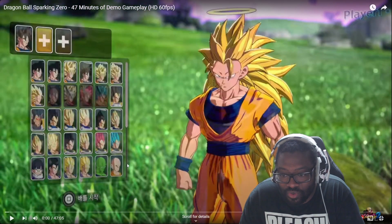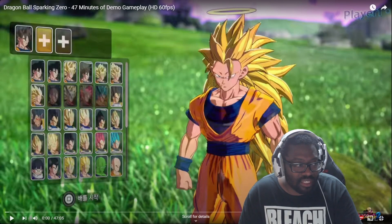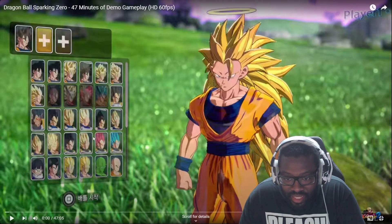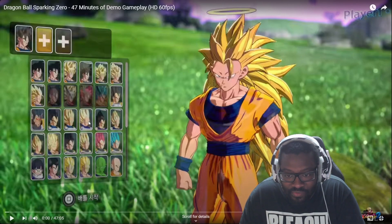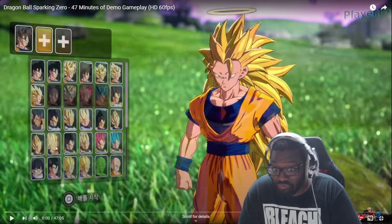Let's look at this character select screen real quick. It doesn't look like it's that big. I mean, it's the demo, and I really hope it doesn't look like this because these Vegetas look the same — obviously Super Saiyan 1, Super Saiyan 2, and then one, two, three. Is that three?